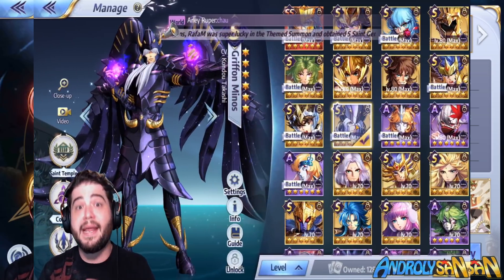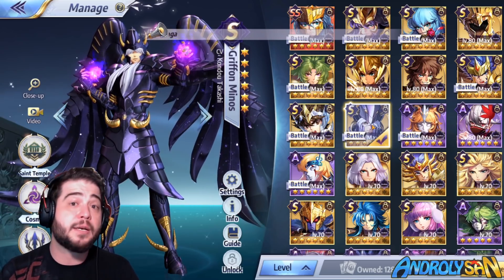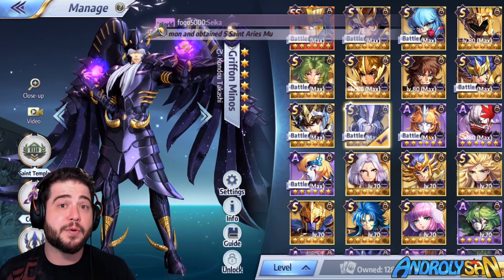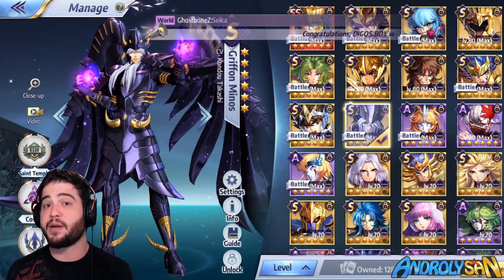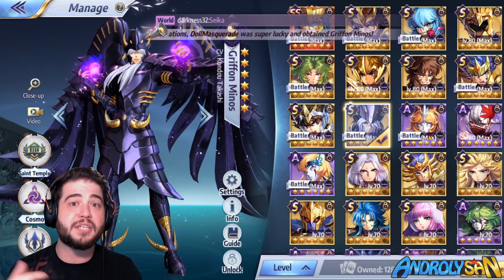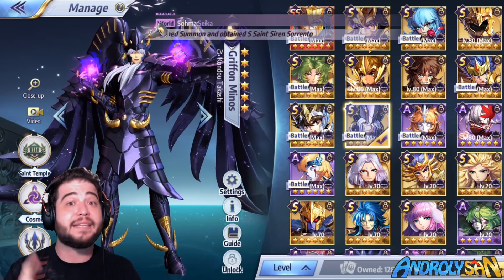Minos is more than anything a support character, so like most supports he fits well in any team. He provides control and a little bit of damage. For him, the enemy team matters more than your own. That said, he works especially well with units that benefit from being attacked. Misty can create air shields whenever he's attacked; we can use Minos to force enemies to attack Mu's shield so Mu returns the damage; and with Doku we can force simple attacks to generate more dragons quickly. We can also direct the enemy toward Poseidon's seed, which counter-attacks whenever it's touched — a really effective strategy.